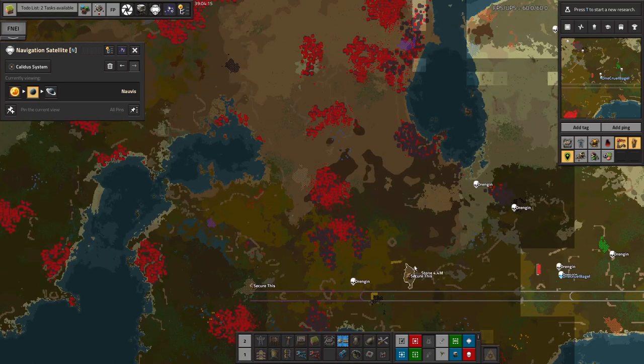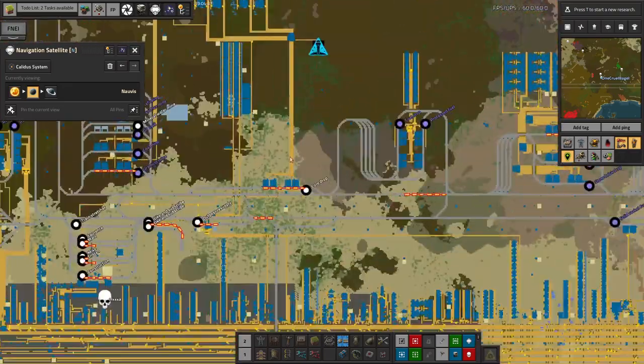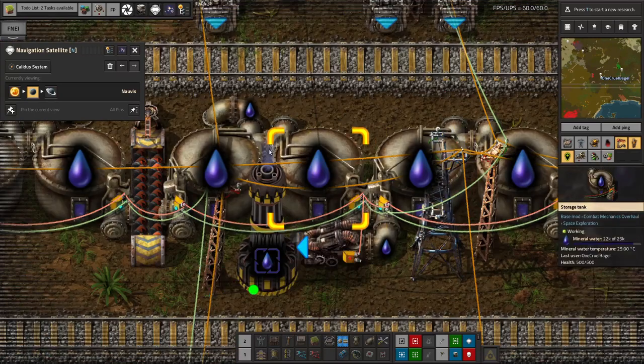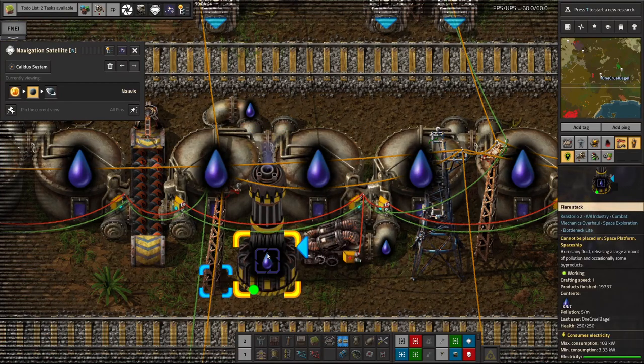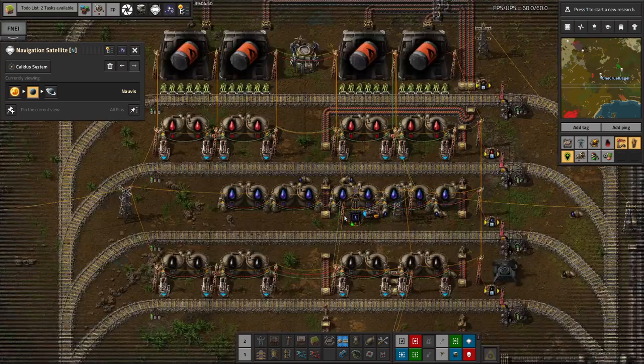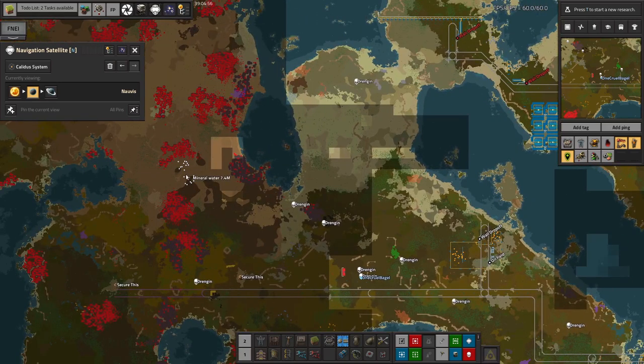There's another 6 million stone up here I hadn't even seen — so we've got like 15 to 16 million stone in this area alone, and some incredibly valuable mineral water. In case you haven't been watching enough to get the joke, mineral water is completely worthless because we're currently not using it at all, but we are generating quite a lot of it with the core mining. It's all just being pumped down into the station and blown out into the atmosphere.